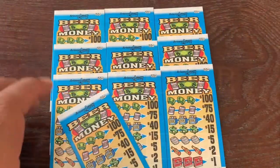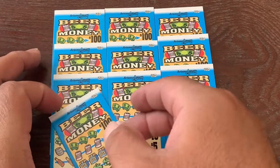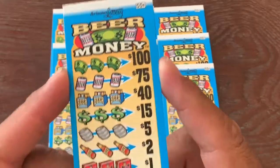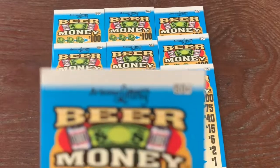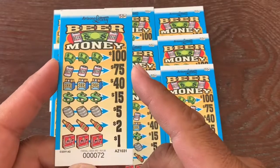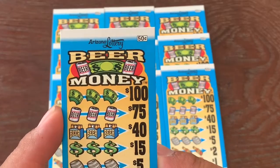What's up everybody, it's Elviuso back again with another video. Check this out — I've never played a pool tab in a long long time and they have it here. Right there: Arizona Lottery 50 cents pool tabs. These are the prices. The name of the game is Beer Money.